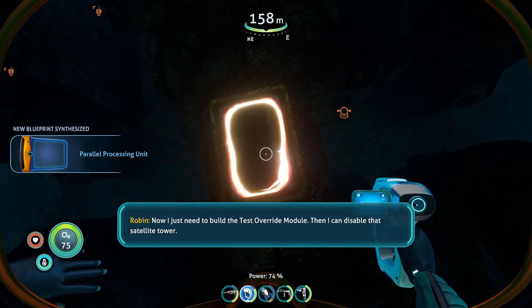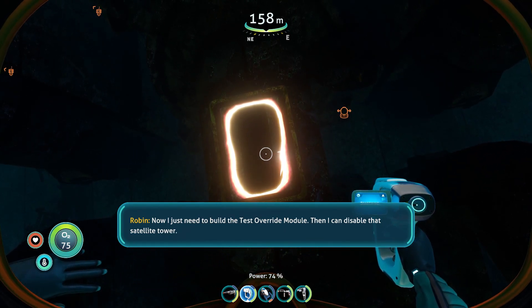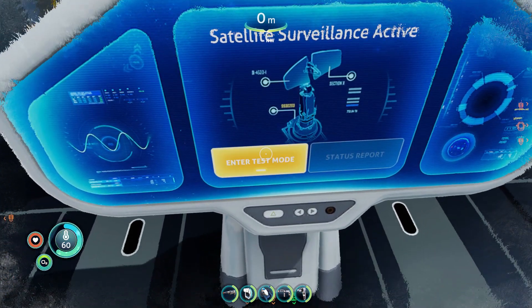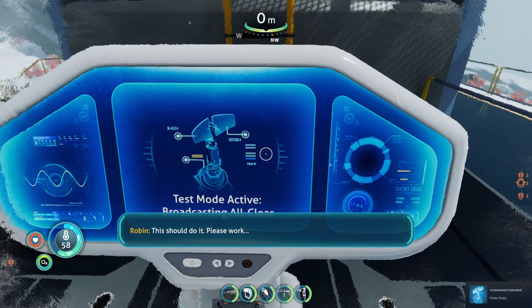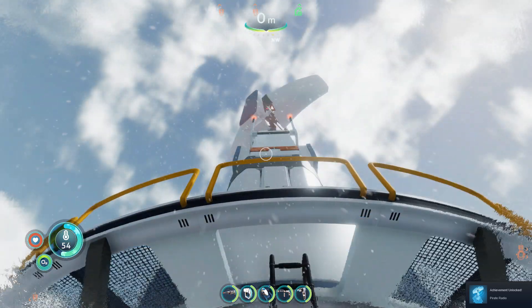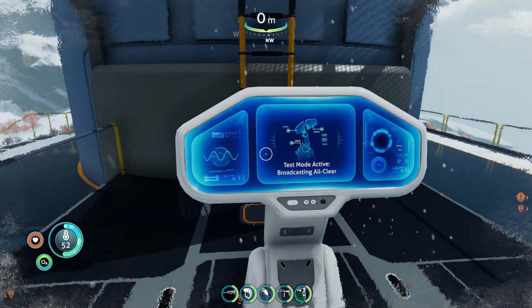And we did it guys — we found everything we need to disable the satellite tower. Now I just need to build the test override module, then I can disable that satellite tower. Thanks again for watching, you guys are amazing for your support — keep it coming, and see you soon in another video. Good luck everyone!